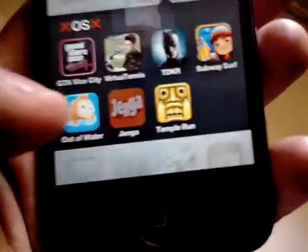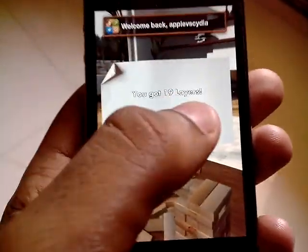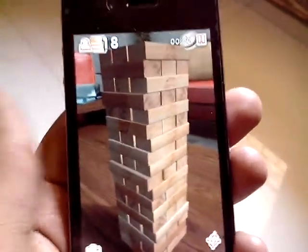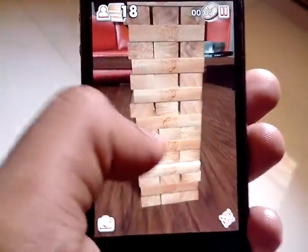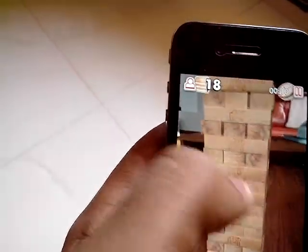The second game I have is called Jenga — a very nice and intuitive game. This is one of the most addictive games I've ever played on an iPhone. I think it's not available for Android yet, but it's for iPhone and I do love this game. The main aim is to remove blocks from the middle or the bottom and place them on top of the tower.